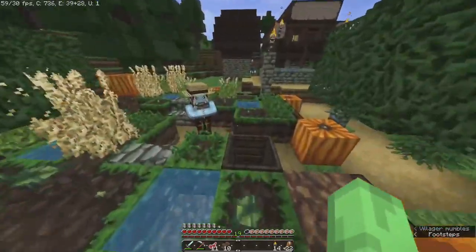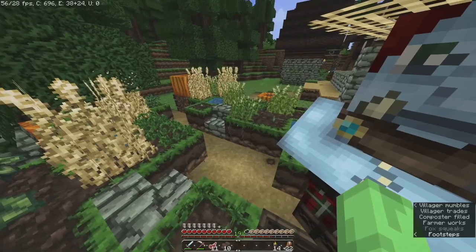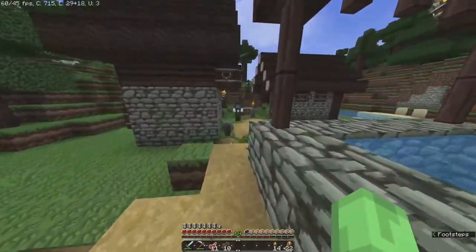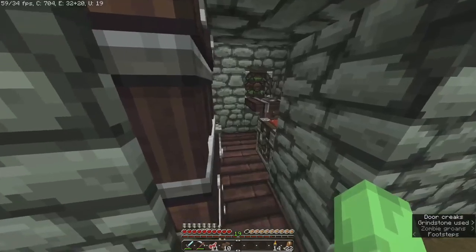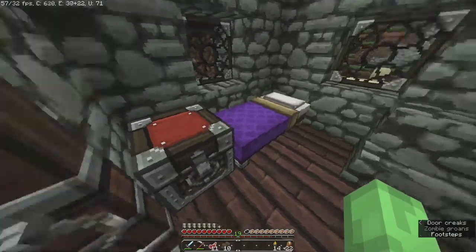There are some villagers around here that don't have trades locked in. This one's gonna be my main — my main emerald sword. There's another weapon smith. I don't even know why I'm checking the chests — I underrated this place.